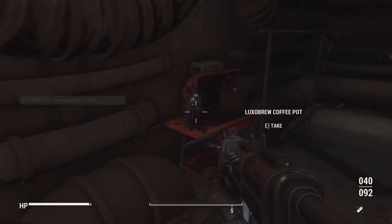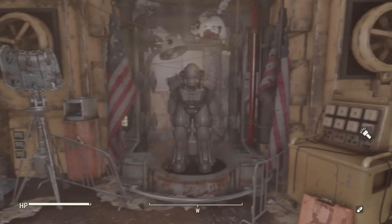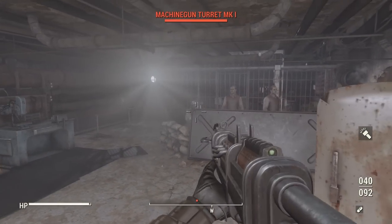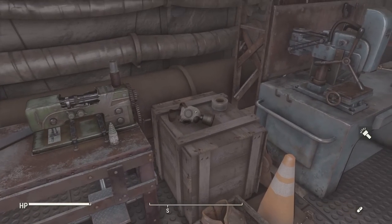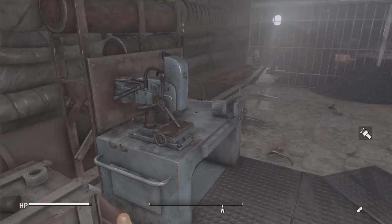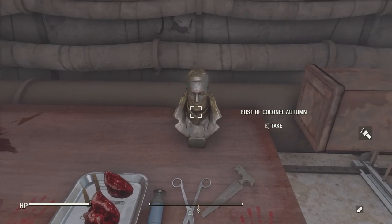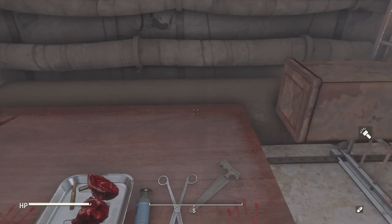Once you head inside, you will again find a hidden Enclave bunker, and when you travel all the way to the end, you will find yourself a set of the XO3 Hellfire Power Armor. It's important to note that the XO3 Power Armor is not the only thing to grab down here. If you look around, you'll even find a little bust of Colonel Autumn that you can pick up and take with you, and you can place it down at any of your settlements as a nice decoration to show your support for the Enclave — a really cool, neat little touch.